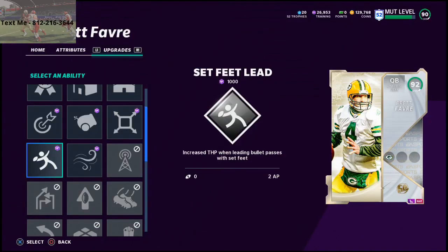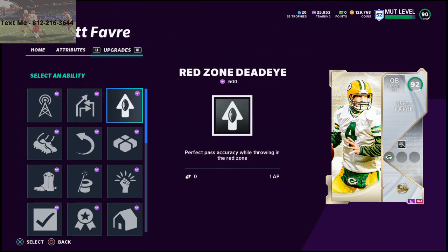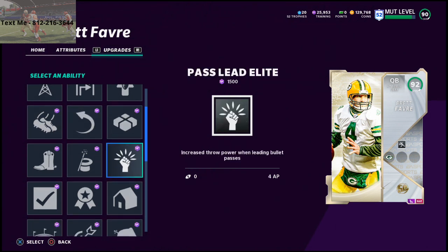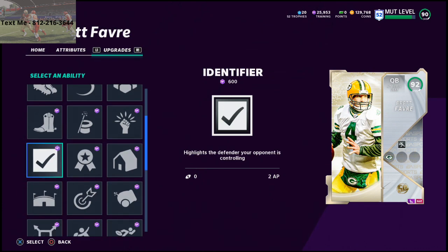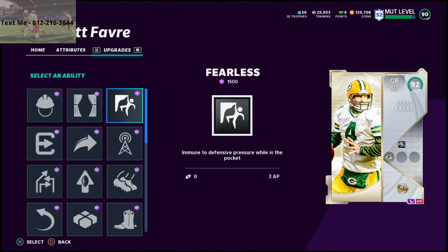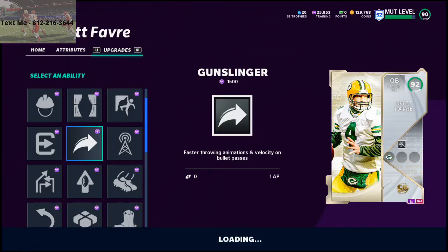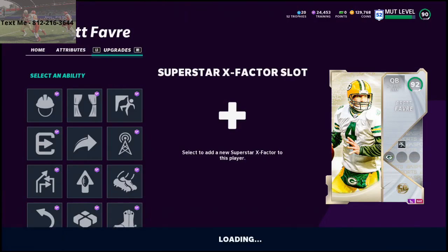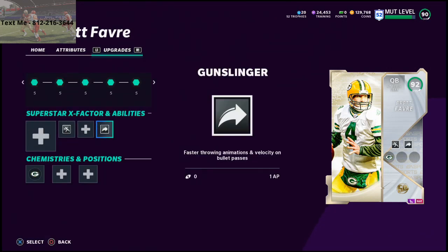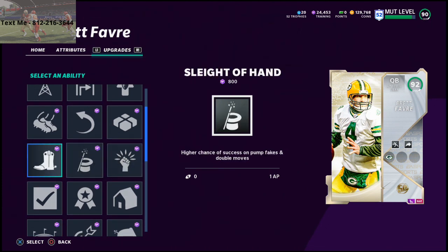We're going to equip Set Feet Lead on him right now. Then for the next ability slot, you can put all kinds of different things — I might actually put Pass Lead Elite on him, I'll have to test that. I would also put Quick Draw on him. Checking this ability slot: he does get Fearless. I understand this is a lot of AP, but if you don't want to put Fearless on him I get it — however, he gets Gunslinger for just one AP, and in my opinion that's a huge deal. Put Gunslinger on this quarterback — Gunslinger combined with Set Feet Lead is going to significantly help you.